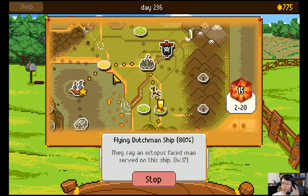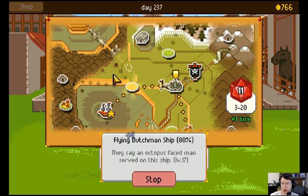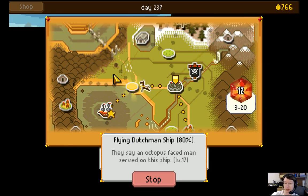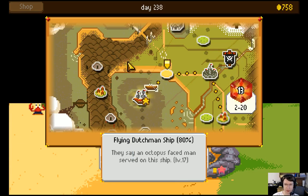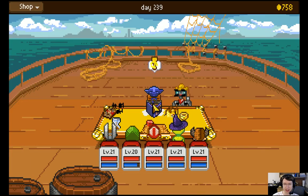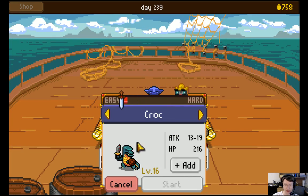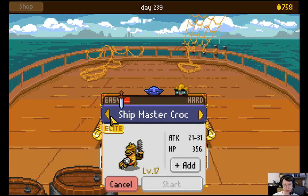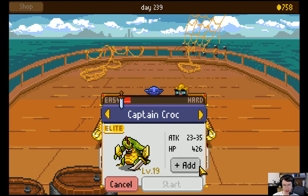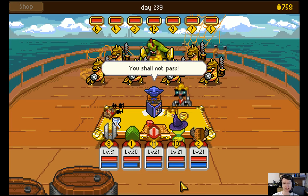This is the main questline, so we're making progress. Now we're gonna get attacked. It's more dangerous going through the castle and the beach than it is going to the ship. Five croc fangs — I don't know which one I get them off of. Shipmaster croc? One captain, a whole bunch of shipmasters. Let's do it.